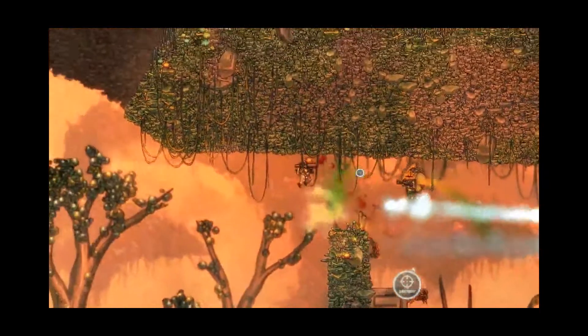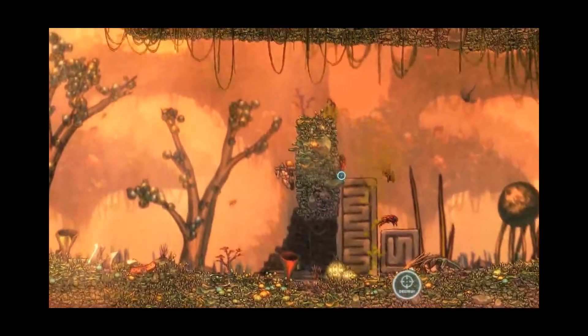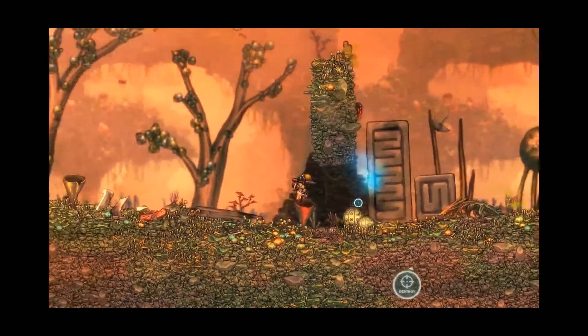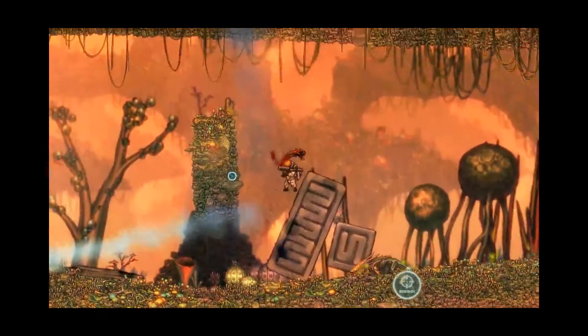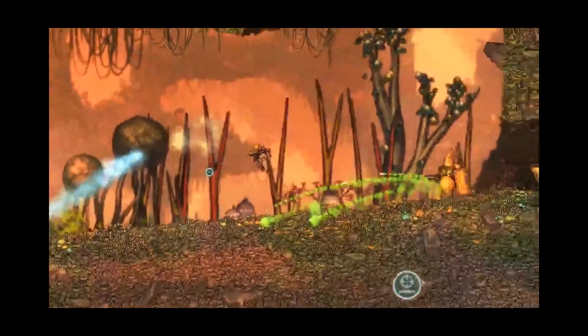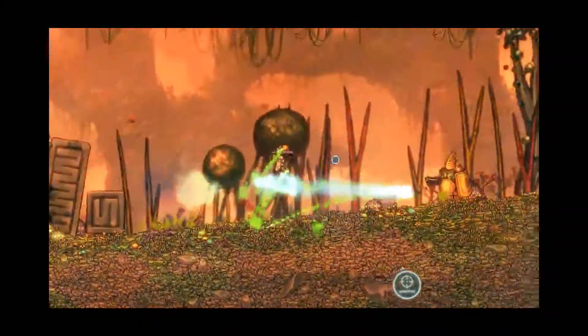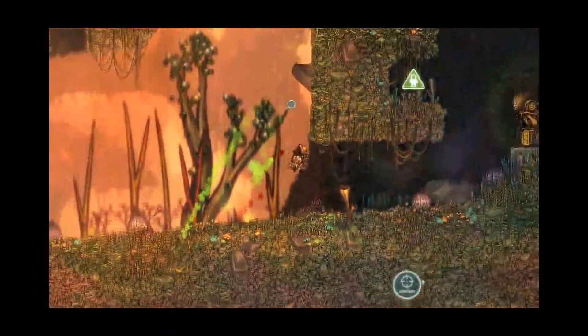Each stage has a certain number of enemies to kill with no respawn, so once it's clear you're good to go and find what you missed or need to do to complete the stage. The jetpack is really fun — you can tool around the stage and shoot. Because the controls feel so good, you know where you're going to be flying. The gravity hook lets you interact with puzzles, enemies, and other environmental items.